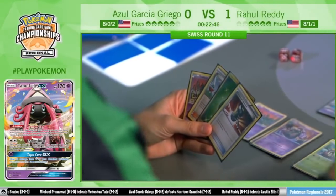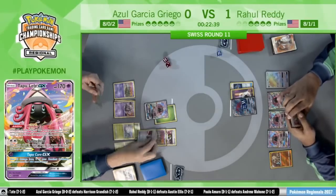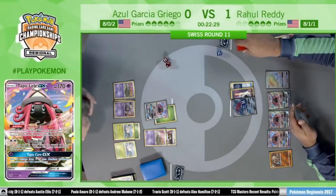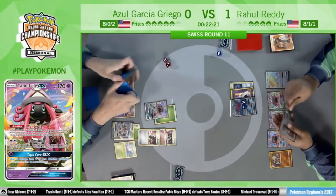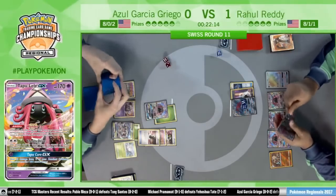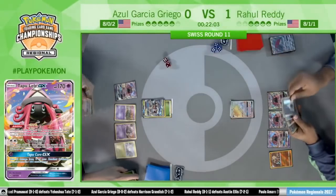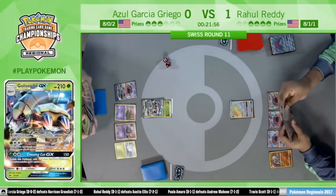There's an Ultra Ball — he does have access to that Golisopod. I also see an Enhanced Hammer in his hand, but no energy on the board besides that one on the active. Enhanced Hammer is a tricky card to discard because right now it's not as useful — you will take the knockout on the Zoroark — but later in the game, even next turn, it could be amazing. He does end up going for it. Energy and Supporters are important; Azul does not have access to Trade like Rahul does. First Impression is back out, putting Azul down to three prizes to Rahul's four.